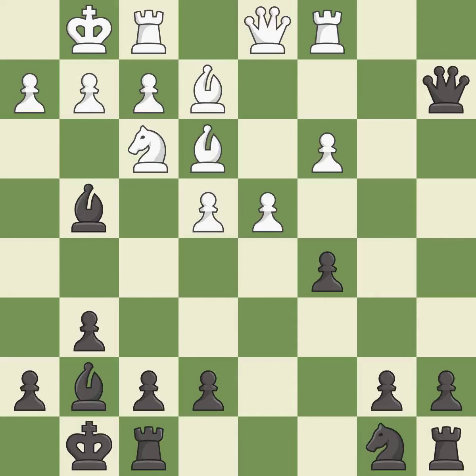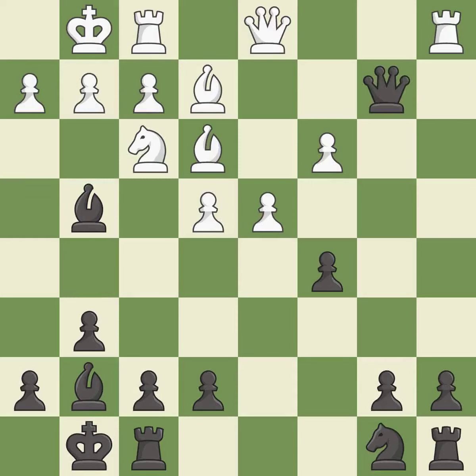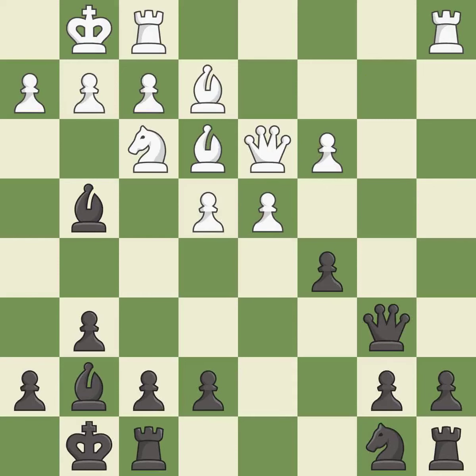This misses an opportunity to threaten winning a pawn — it is an inaccuracy. This moves the queen to safety — it is best. This defends a pawn that was under attack and had no defenders. This threatens to attack a trapped queen — it is best. This stops the opponent from being able to attack a trapped queen — it is best.